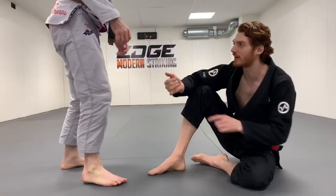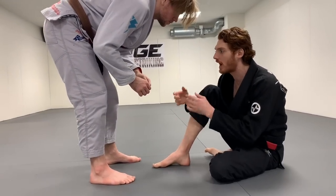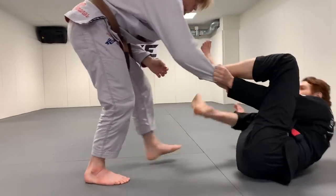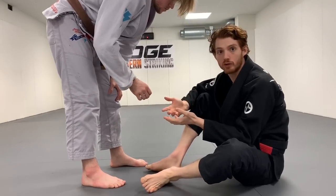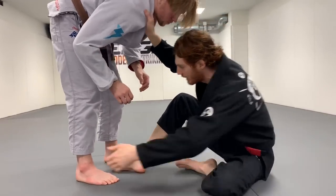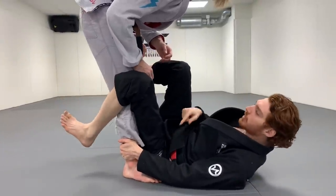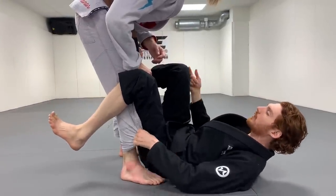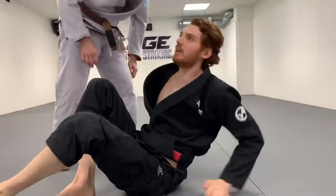Once I've developed different skill sets in these different positions, I can make decisions in the match. If I know I have a good lasso-spider game, a good de la riva game, and a good collar guard game, then what I can do is very different. I know that if I can just get a sleeve and come here, I know how to lasso and engage him and build offense. But if you have no guard game built off controlling a sleeve, it's not a useful tool. Maybe you only have collar guard stuff - you build off a collar drag, an ankle pick, maybe jump to de la riva. But jumping to de la riva is only useful if you're good at that position. If you specific train it, you know what to do - get the sleeve, break, go to sit-up guard, low guard, de la riva, x - you know what to do.